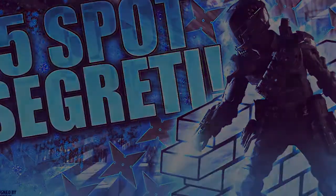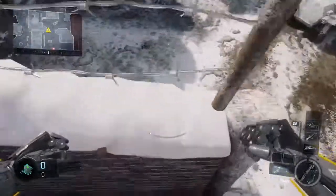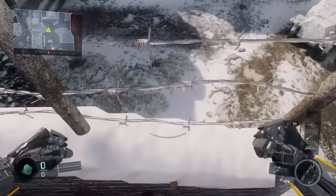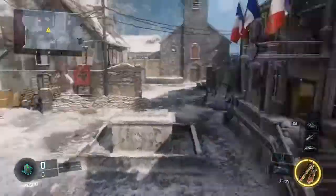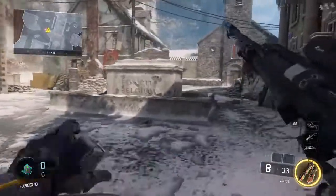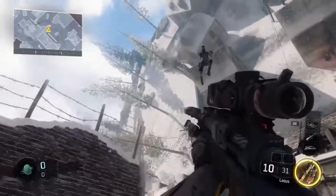Ed eccoci qui nella prima mappa, Infection. Centro mappa, faccia al muro, e saltiamo su questo muretto. È un posto un po' anti-sgamo però a livello d'altezza potete controllare questo spawn, dove è arrivato il mio amico ad esempio, e la finestra dietro per prendere qualche camper schifoso. Come vedete, possono salire tutti qua.